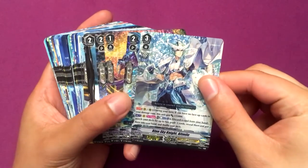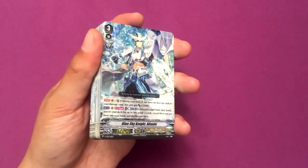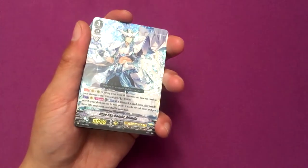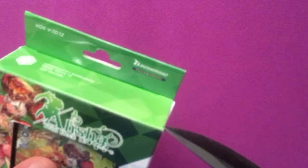That was the Alt Mile deck. If you really want to make a Royal Paladin deck and you can't get the stuff for Blaster Blade, I'd definitely go with Blue Sky Knight Alt Mile. Alt Mile is pretty good. And our last one — the Asha deck, trial deck 12.